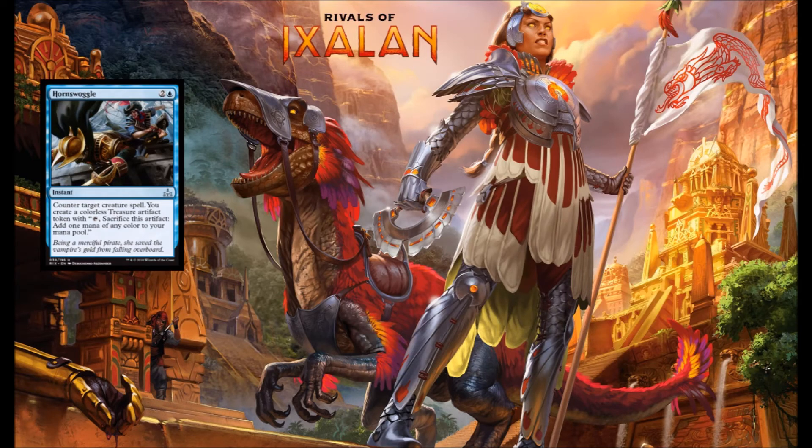Next up we have Hornswoggle — this card wins weirdest name in the set. Blue and 2, it allows you to counter target creature spell and you get to create yourself a treasure token as well. Hornswoggle is basically just Remove Soul costing one more. I play Remove Soul when it's in a set, so I'll play Hornswoggle in blue decks.